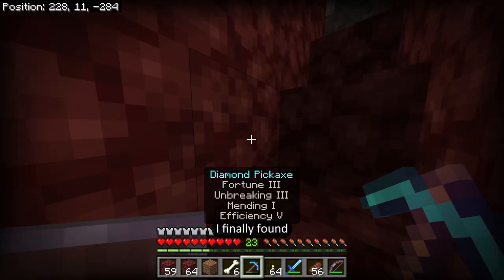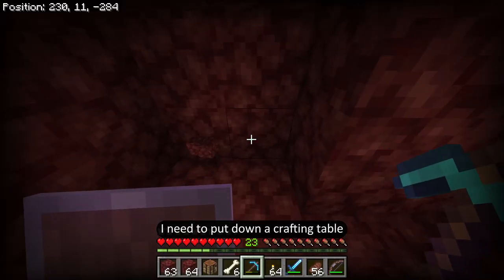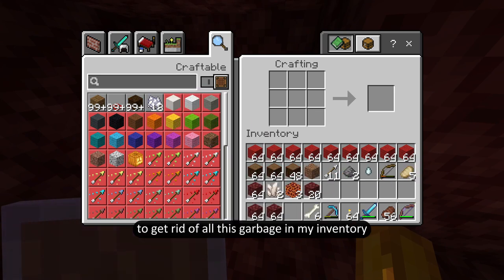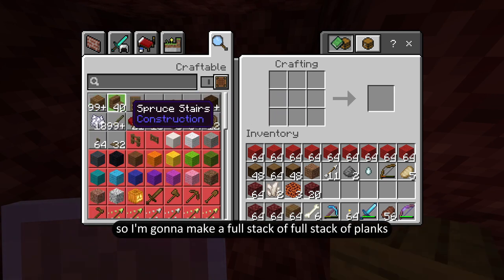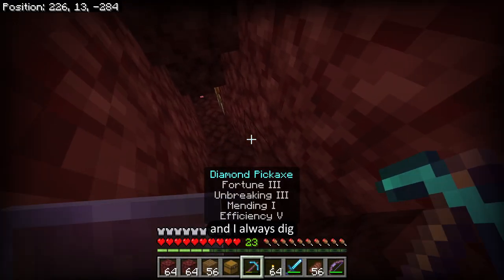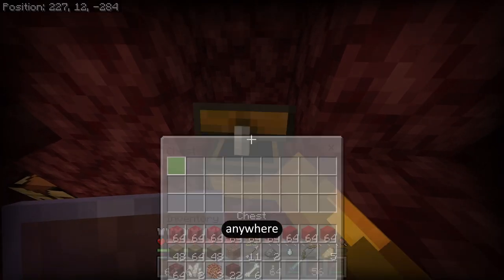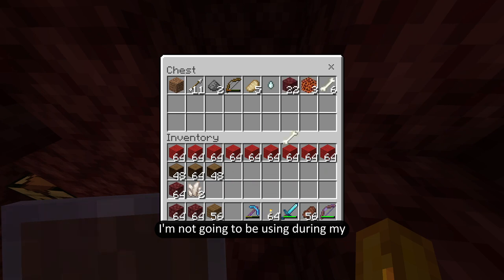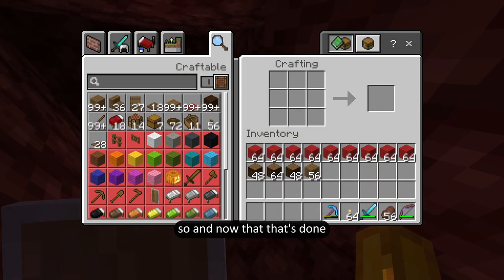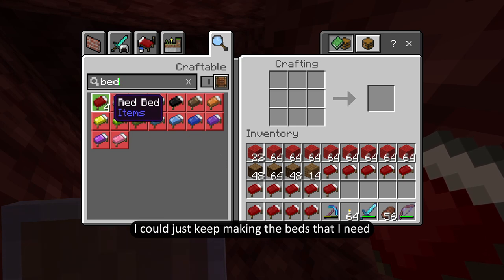After a lot of trial and error I finally found a spot that let me get all the way down to y11. What I'm going to do is get set up with my little station. First thing I need to do is put down a crafting table, and in this crafting table I'm going to make a chest to get rid of all this garbage in my inventory so I have more space. I'm going to make a full stack of planks and make a chest. We'll keep this chest near the entrance.